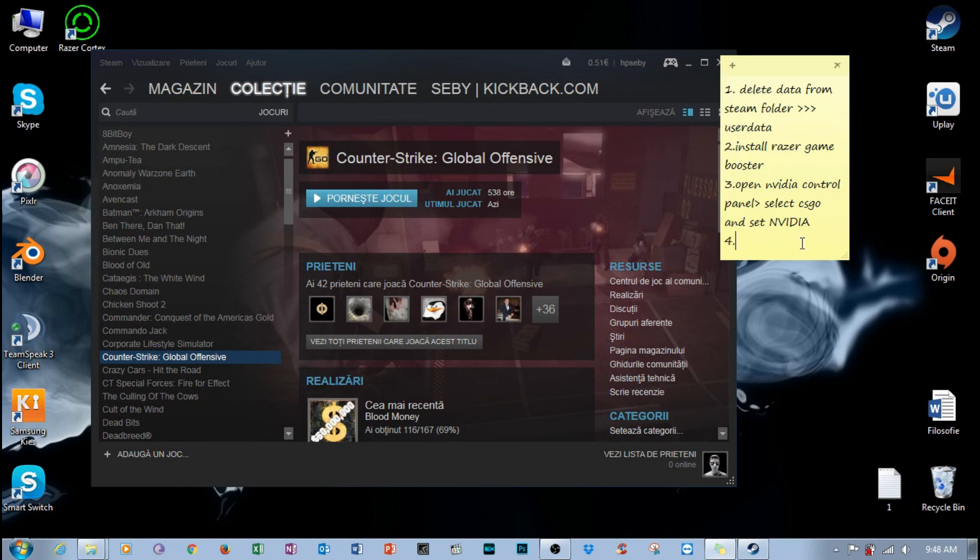Step 4: Open Steam, select CS:GO, and set the launch options from Notepad.